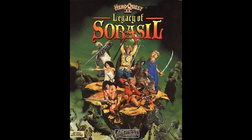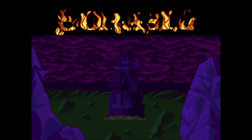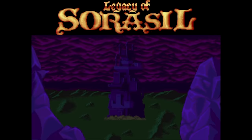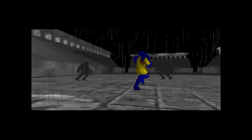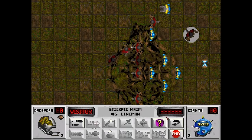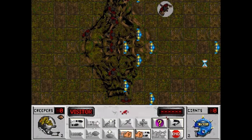1994 brought HeroQuest 2: Legacy of Sorasil, an isometric role-playing game released on the Amiga and the CD32 by Gremlin Interactive, very much like its predecessor but with nicer graphics and a few more characters. Also in 1994, Blood Bowl — the turn-based strategy game adapted from the Games Workshop miniature game — was originally developed for MS-DOS by Destiny Software Productions and published by Microleague. A near straight copy of the game, it works perfectly as a video game and was pretty good.